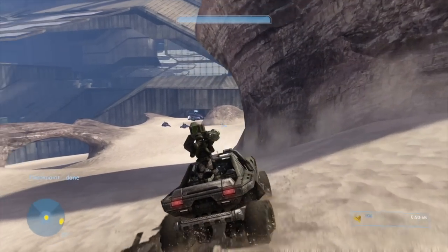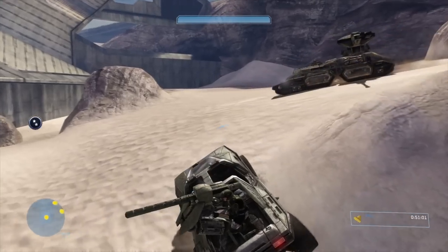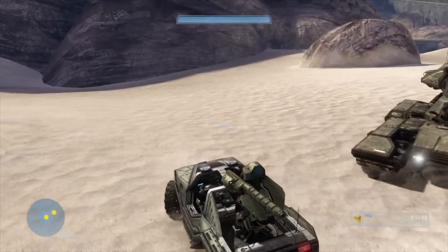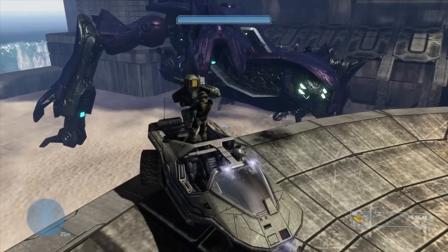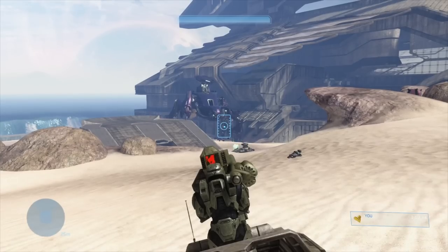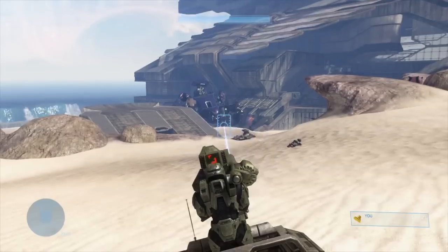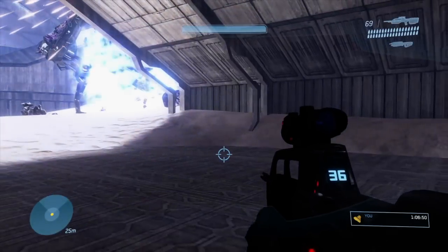There's a Warthog waiting in the next area, and the Marine on the gun seems to know what he's doing. Drive around, let him and the other tanks kill everything, and you'll be greeted by another Scarab. What worked best was taking the Warthog to the edge of the map, destroying one of the Scarab's kneecaps and the turret protecting the core, then boarding it, shooting it, jumping off, and it's dead.